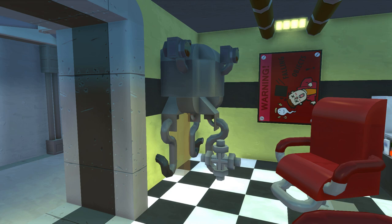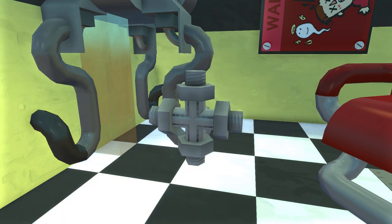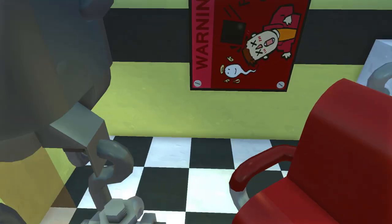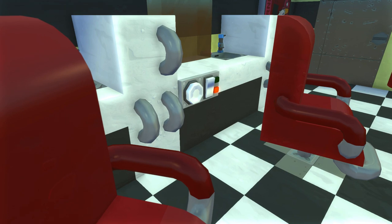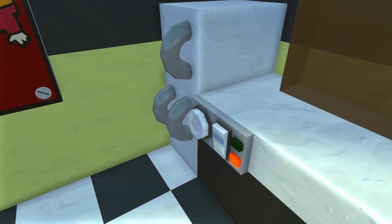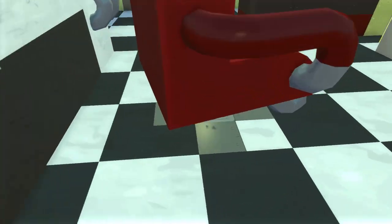There's a security sign there, and if you look over there — there's our barber, a Mr. Handy robot. You can totally trust him; he will give you the greatest haircut in the vault. If you look at his hand, he has a table saw — very efficient at cutting hair. They're also great at cutting birthday cakes. I'm going to hop in the chair — there are controls for the chairs right there — and press this button to move it.